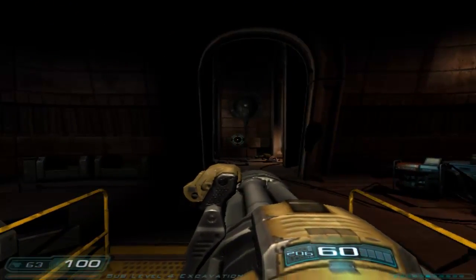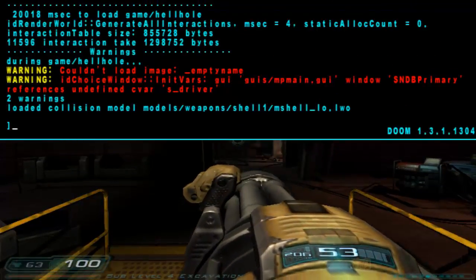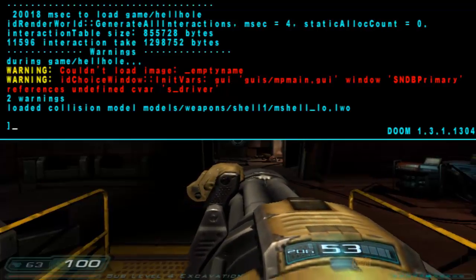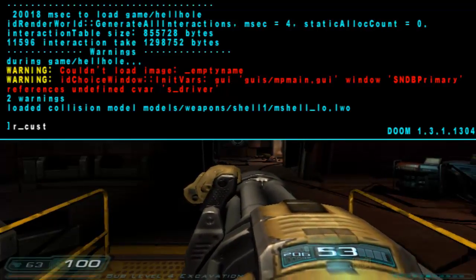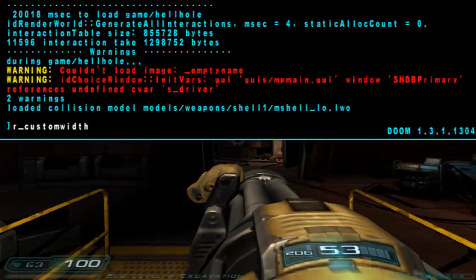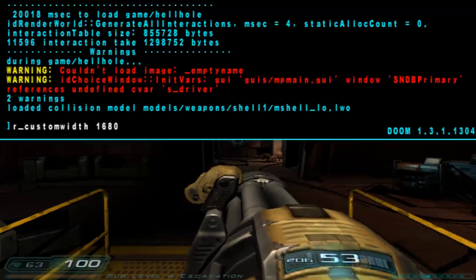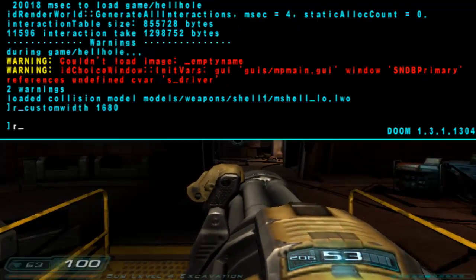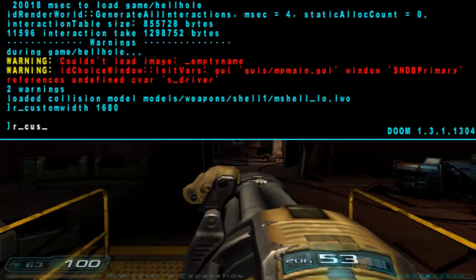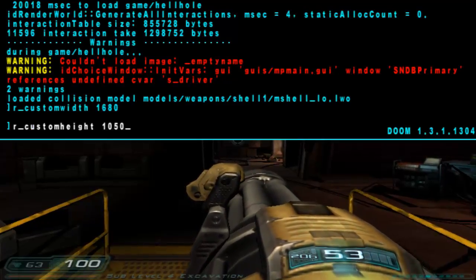So, what you do, real simple: Ctrl-Alt-A pulls up the command line, right? So you hit R, Custom Width, and if you have 1920x1080, you just type whatever that is. Mine's 1680. Then you hit R underscore, Custom Height, then you put that in. Mine's 1050.